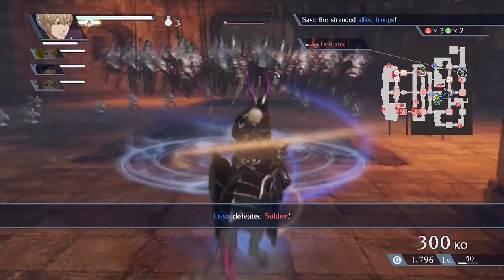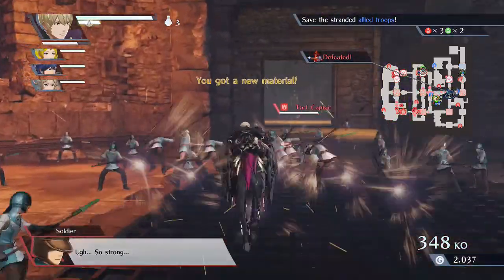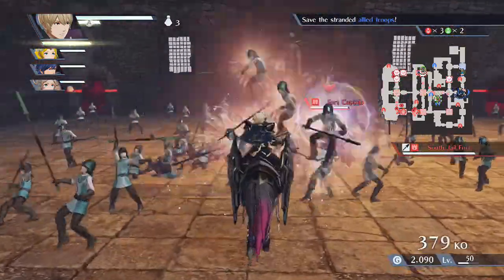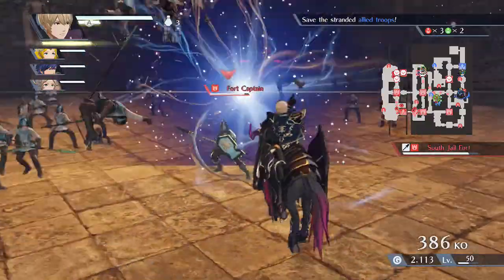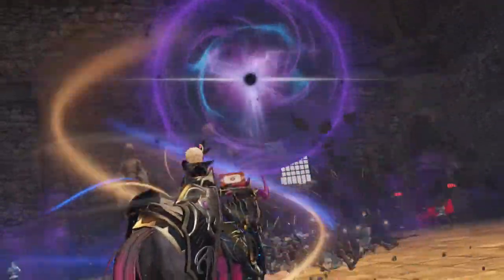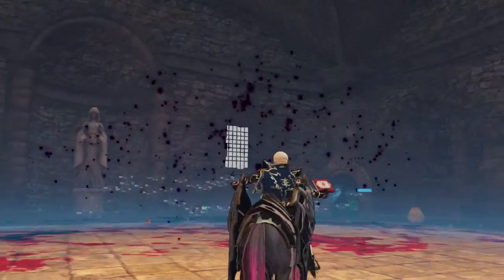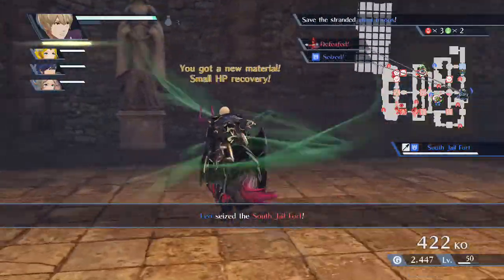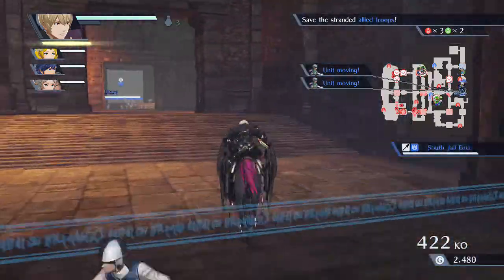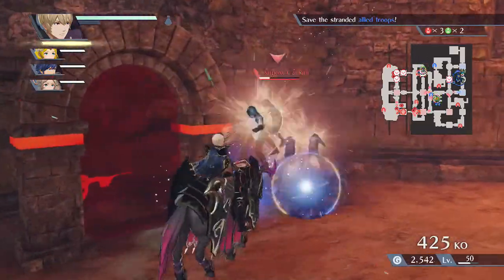Destroy everything in your path! Way to go Lissa! We'll be getting to Lissa soon — I always have Lissa on my team because she's the only axe wielder that isn't on a horse and is actually kind of good. She's like my main healer too. Enough about her — let's talk more about Leo, his lovely blonde hair, capturing this fort. I gotta save the stranded allies. His lovely horse...